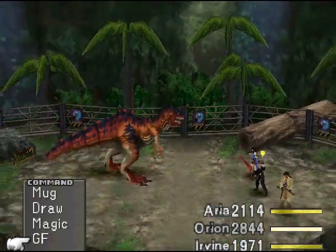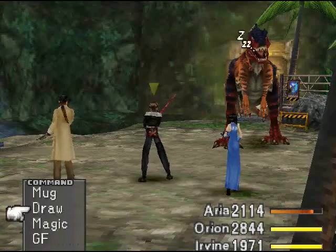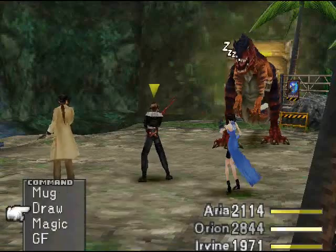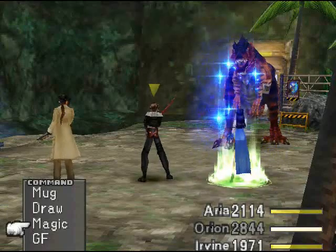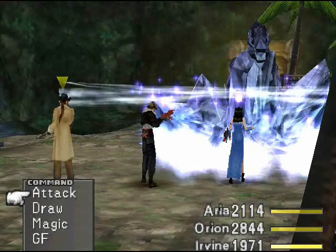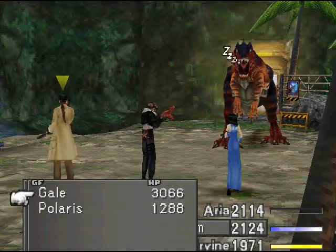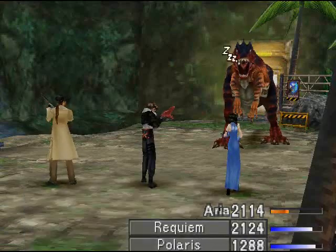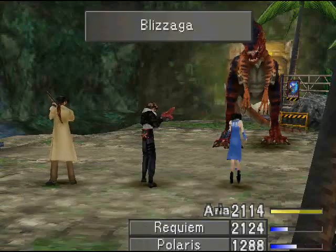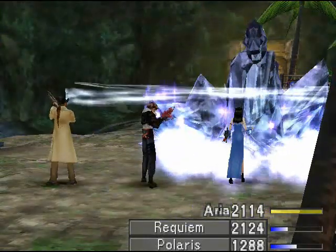This is a lot of damage. This is a lower level guide. Another Blizzaga here. No, I'm gonna cast Diablos! 'Cause I haven't yet. Irvine, just cast these GFs here. It's just quicker to cast Blizzaga than to summon Shiva — she does basically the same damage as Blizzaga right now.